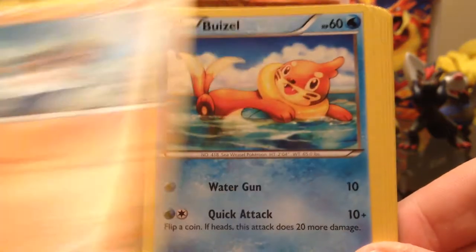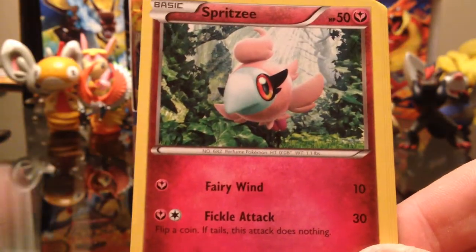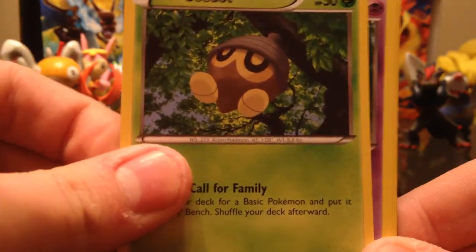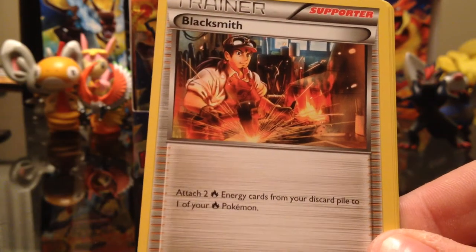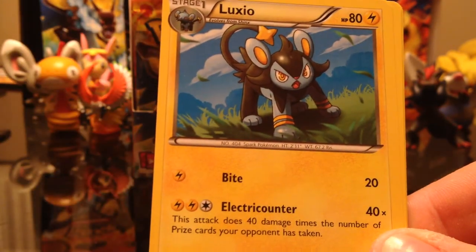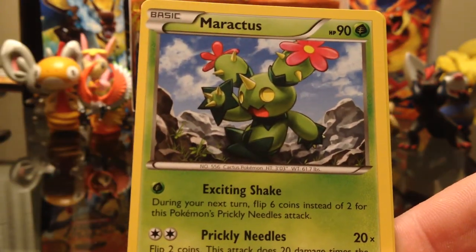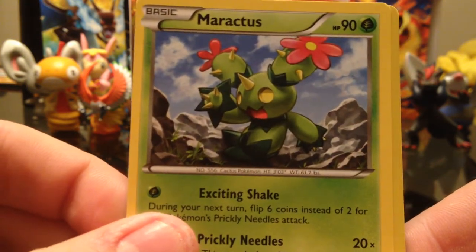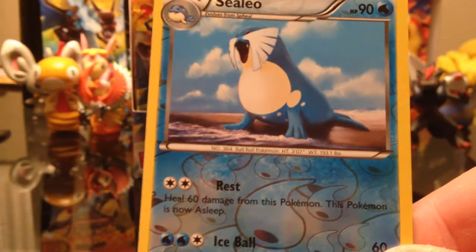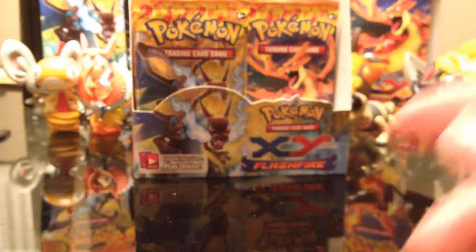We got Binacle, Buizel, Spritzy, another Seedot, another Skrelp, another Blackspit. I still need Dragalgy too — I haven't seen him yet, if he's even in the set. Maractus — I haven't had one of those since the first pack I opened I think. And the reverse is Seadra. And the rare is Furret. Tunnel in a way.